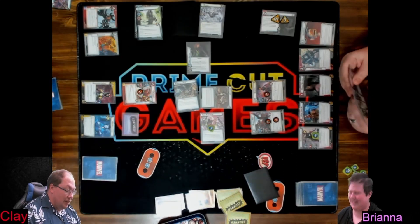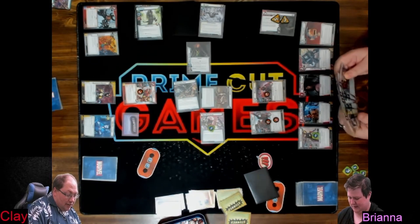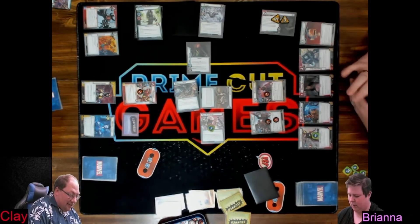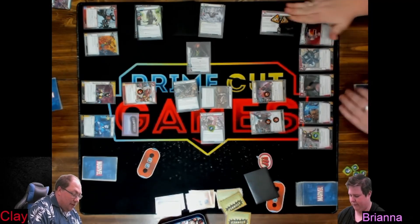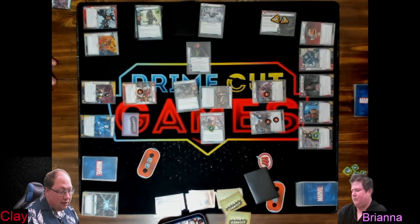Haven't seen Helicarrier, haven't seen Plank. I got four: a Dive Bomb, an Unleash Nova Force, Moon Knight, and White Tiger.